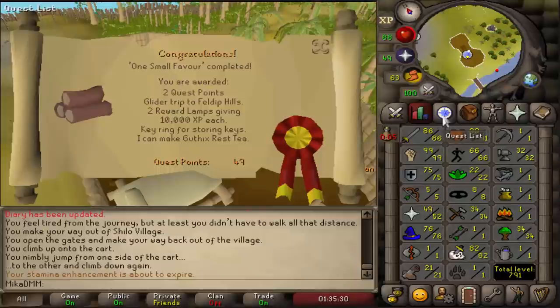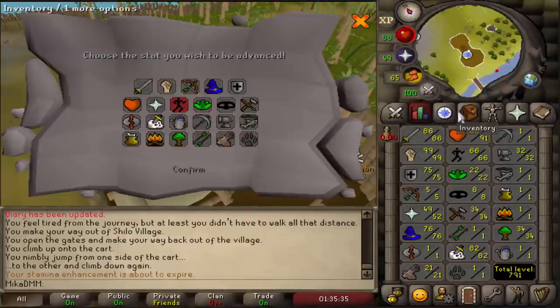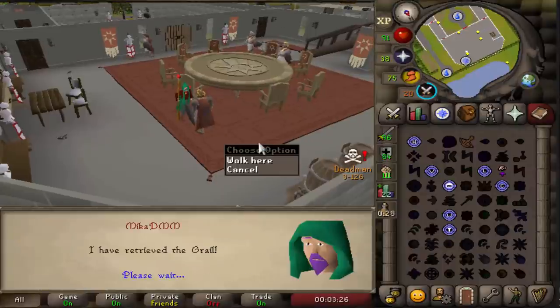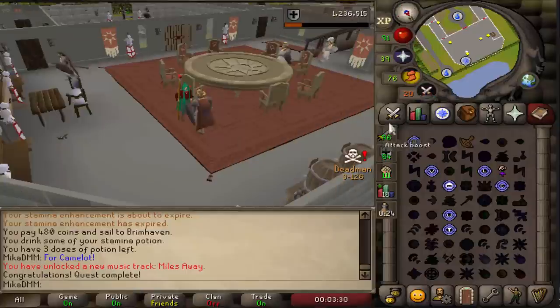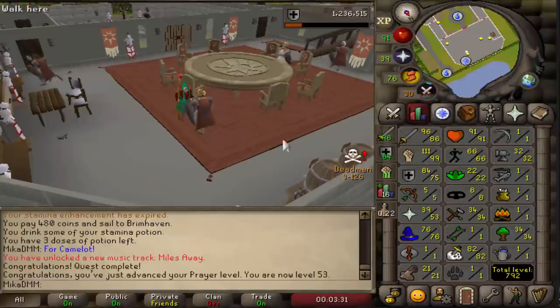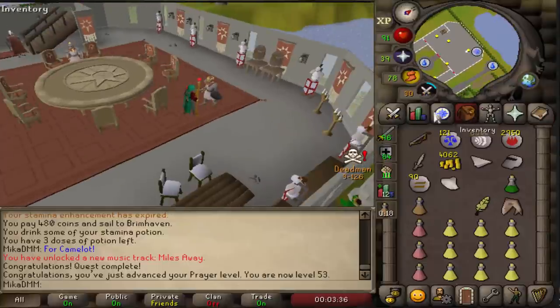Alright, there we go — thanks buddy. I guess I can get some more agility XP. Another quest about to be completed. It's getting pretty late — 11k prayer XP, 15k defense XP. I get a prayer level, nice! And now we have some really easy ones to do, and we're good to go.